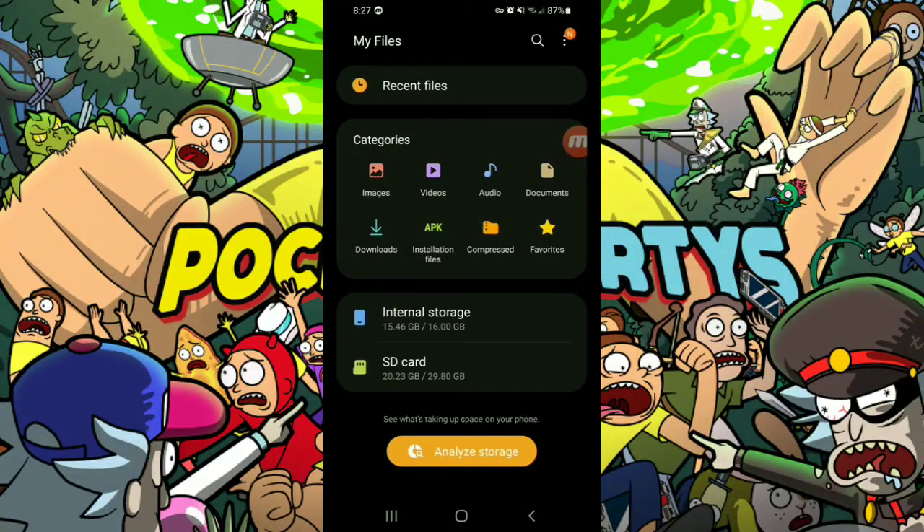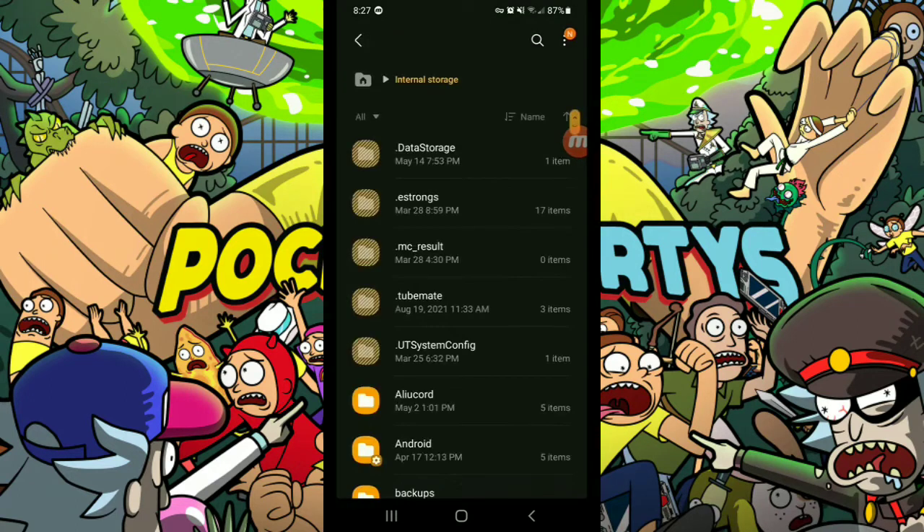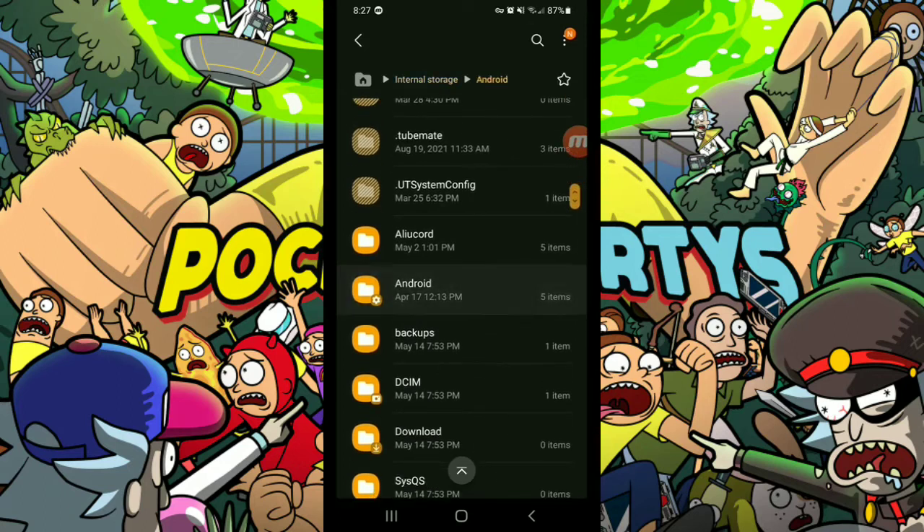I'm going to be explaining how to manage alts in Pocket Mortis. First, you want to find the Android folder — go into internal storage because it's always there. Android.